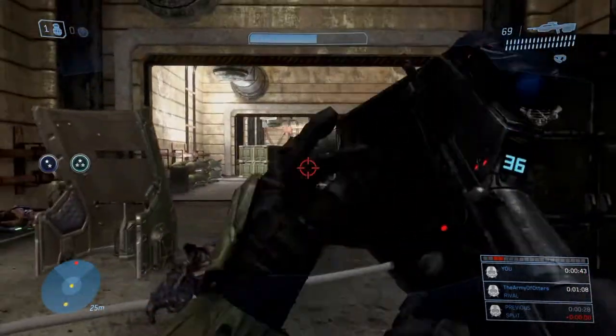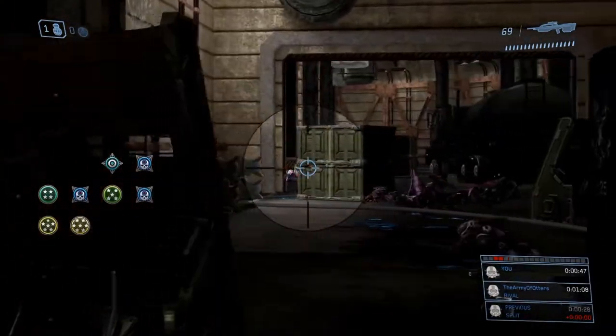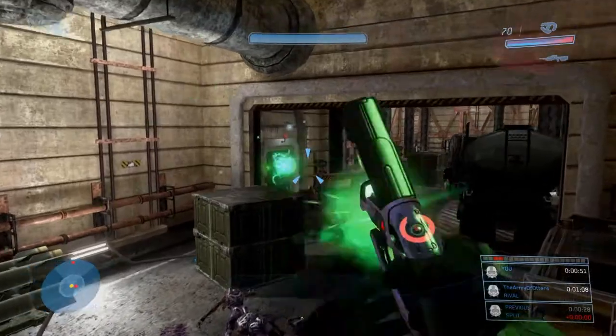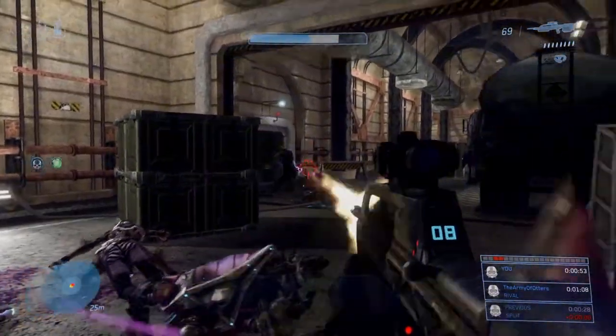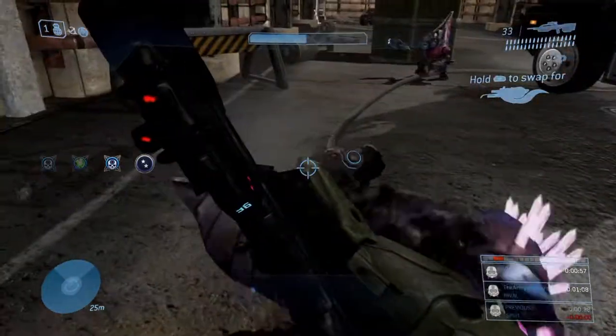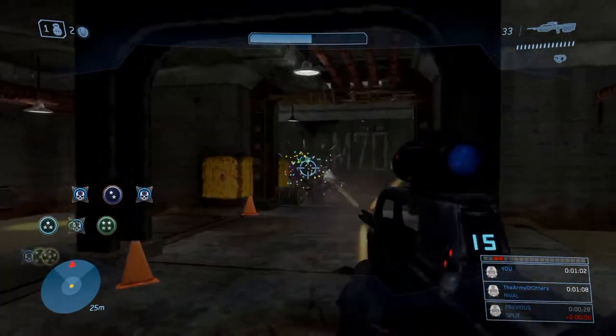I've cleared these enemies a lot faster before, but just kind of take your time — no point in getting yourself killed. But it is the beginning of the mission, so if you die here, not a big deal. You have one brute, and that is it, so plasma noob combo him. Then finish off the stragglers — I didn't even kill that last grunt. A lot of times if there's a grunt, I just don't even care.